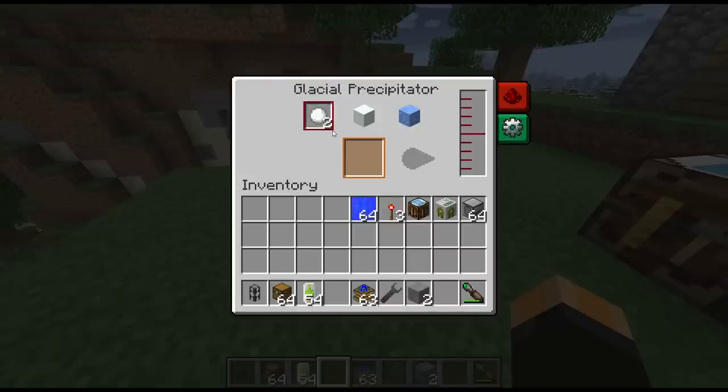What it shows here is we have a selection at the top, and these are the things that we can choose to produce from this machine. We can choose snowballs, snow, or ice. What it requires is water to be pumped in, and then it will automatically produce whatever you selected.